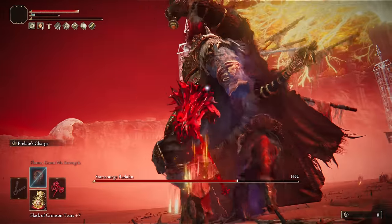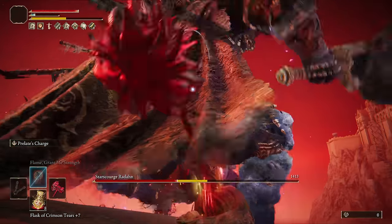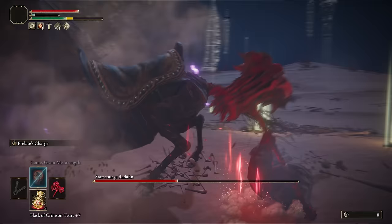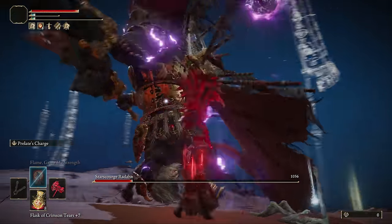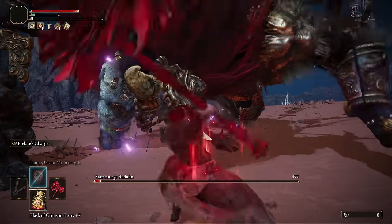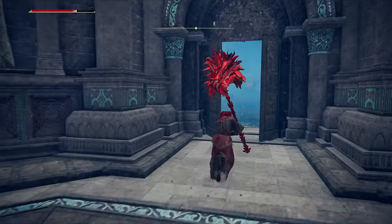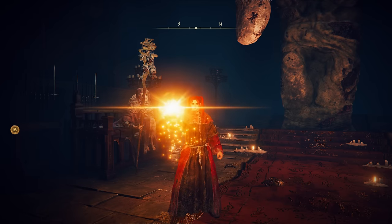We are killing Wolf, Renala, Noble and Rijkaard on this run, so feel free to do any or all of them before Radahn if you prefer. Go to the Walking Mausoleum in Weeping to dupe Radahn's Remembrance for the extra runes. Now back to Enia at the Round Table Hold to grab the third talisman pouch, and if you want to, buy a cool hat.